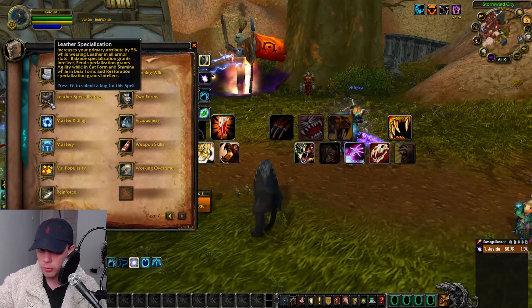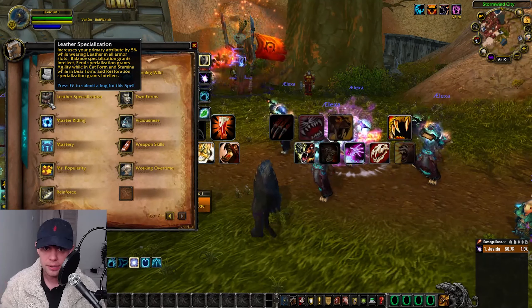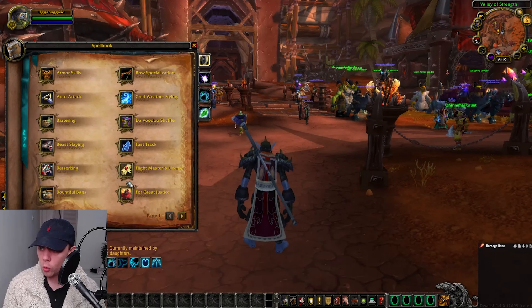Secondary is Viciousness, increasing critical strike chance by 1%. We also have Leather Specialization, increasing your primary attribute by 5% while wearing Leather in all armor slots — this is actually from being a Druid, not Worgen. If you are on the Horde side, I would say go for Troll.